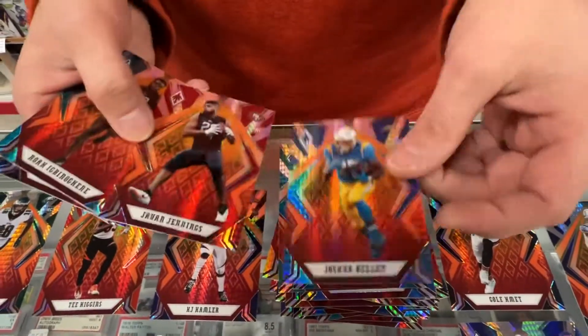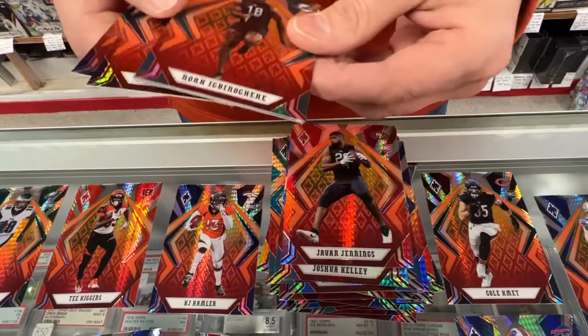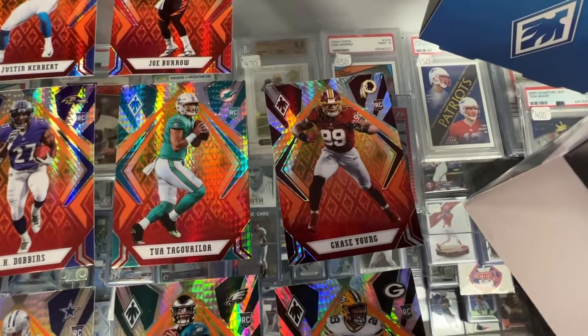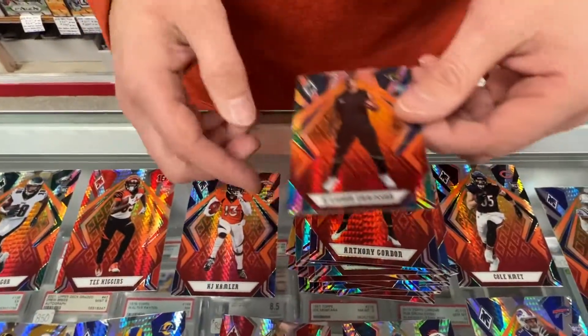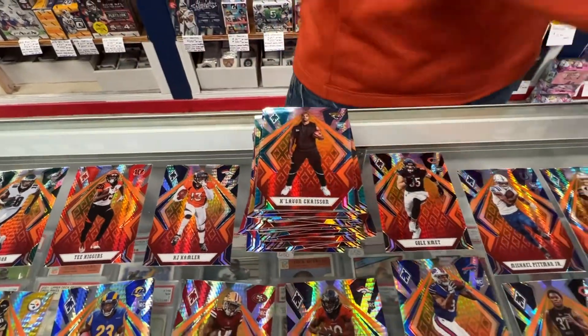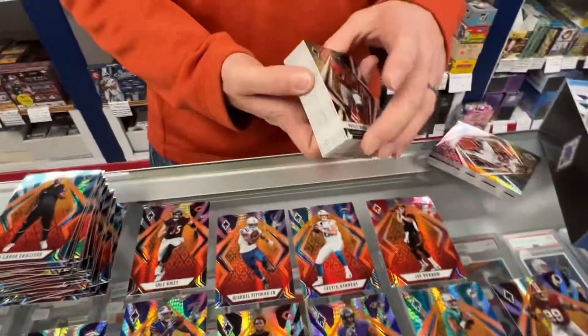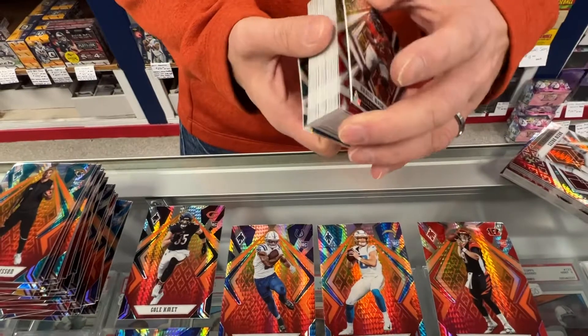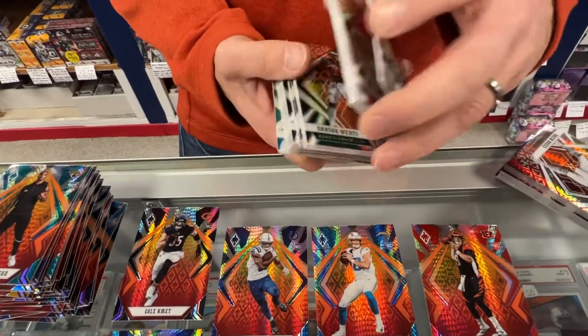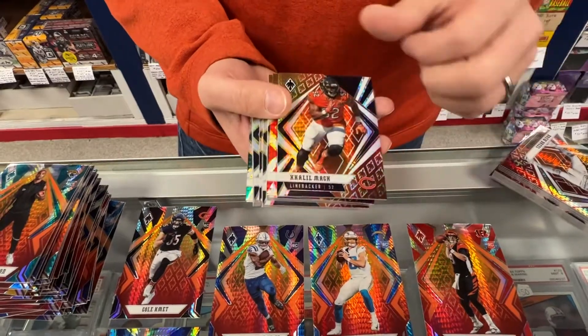This is it for the rookies. Jake Luton. Joshua Kelly. Jalen Jennings. Chase Young — that's a good one. This rounds it out. Christian Fulton. Anthony Gordon. Javon Clayson. So that is it. The rest, it looks like, is your vets. So there's Rodgers, Wentz, Clomac.